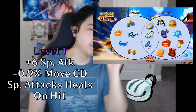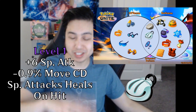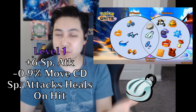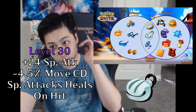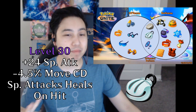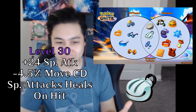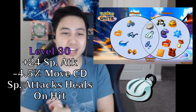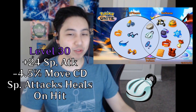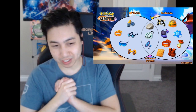Shell Bell gives you special attack +6 and 0.9% move cooldown reduction at level 1, and when using a special attack move you'll heal a little HP. At level 30, you get 24 special attack and 4.5% move cooldown reduction. It's more offensive, but the cooldown reduction benefits support characters too, making those moves come out more often — that's why it's offensive-defensive.